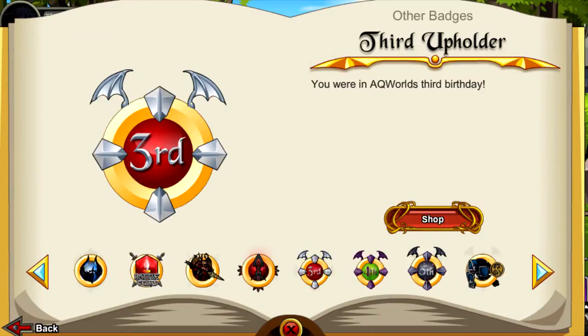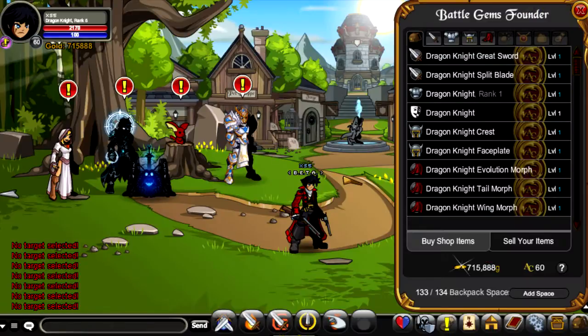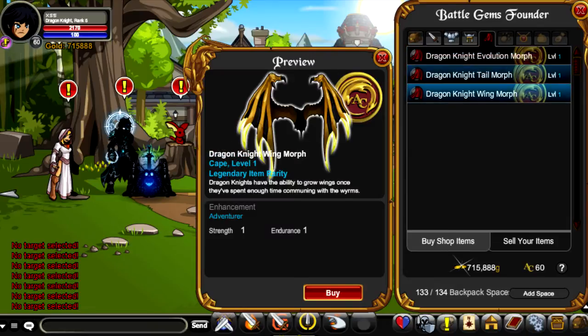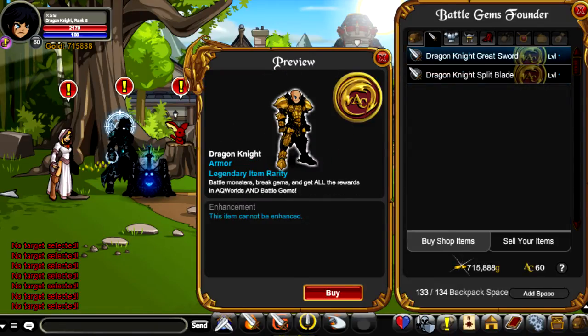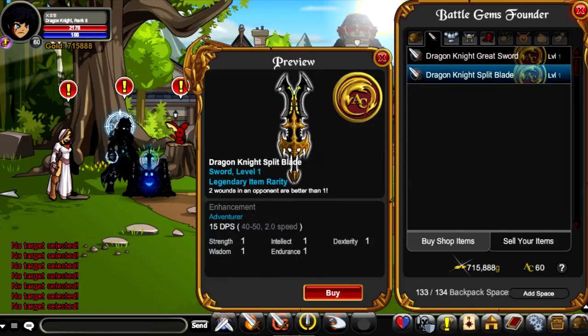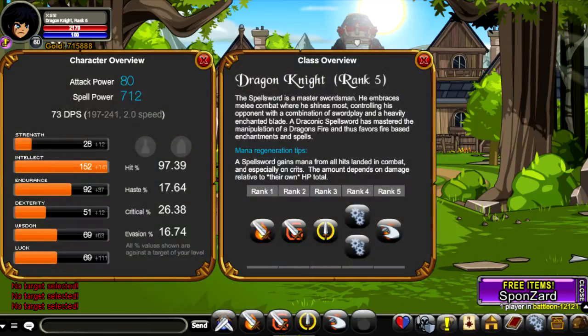Once you get the founder package within Battle Gems, you can access your Book of Lore and click on the Battle Gems icon. There are quite a few Dragonite class-related items — they're all AC-tagged so you can just bank them if you want. Now let's check out the character stats: your attack power is 80 and your spell power is 712.